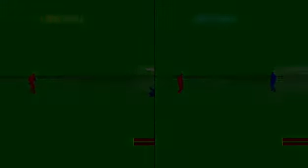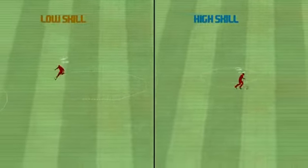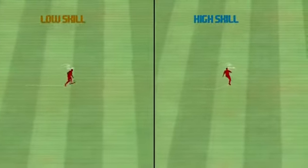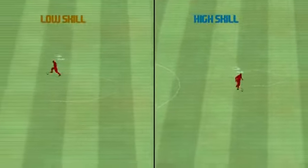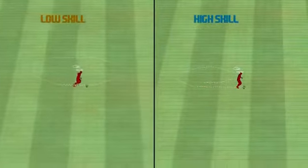The next video shows one example of how we are testing that the dribbling attribute has the effect that we want. You can see here the difference in turn and circle between a low and a high skill player. The high skill player is able to play his animations faster and link two animations together quicker, but also keep the ball closer. This allows him to play consecutive turn animations much quicker and thus complete a circle earlier.